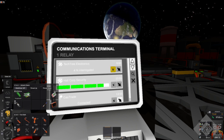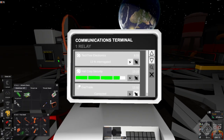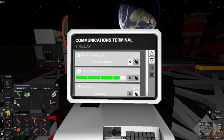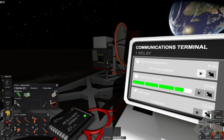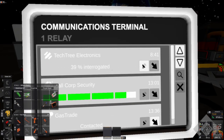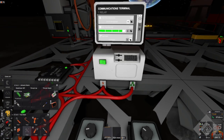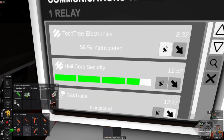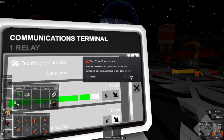As long as we can keep the signal strength up for a minute it'll be fine. If I shut the dish off we'll lose the signal and have to start all over again. He's going to be there for eight minutes so we're not terribly concerned about him coming or going. Let's just give him a few seconds. He's been interrogated — we'll get him to land.